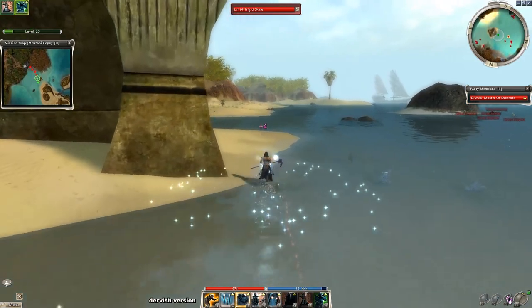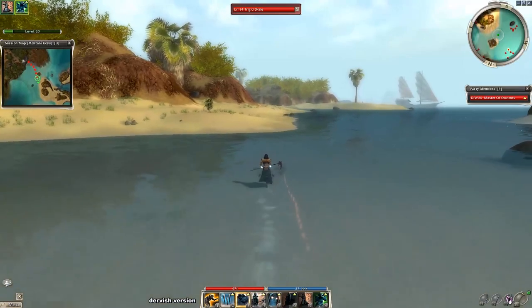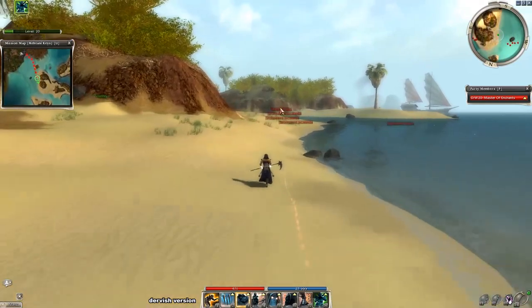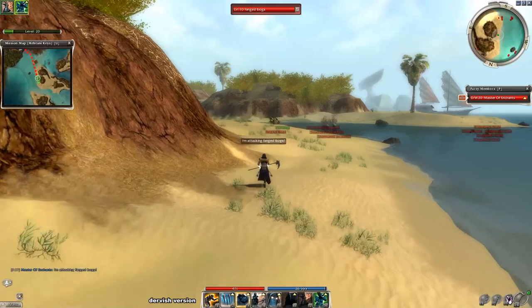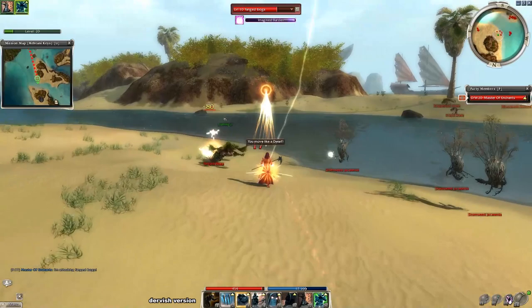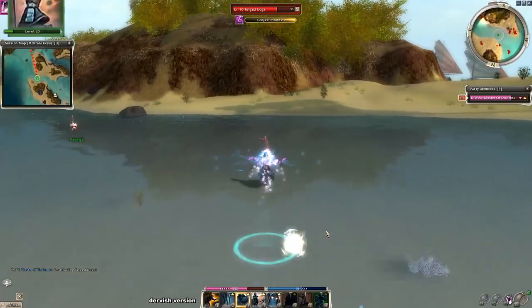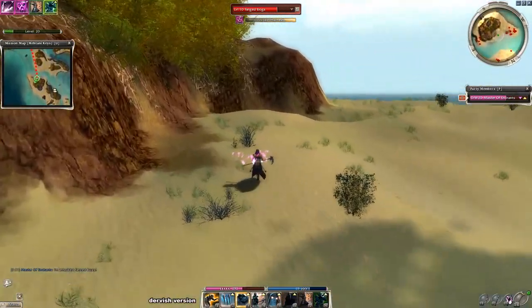You should be avoiding the frigid Skales because they can slow you down with water magic skills. You can use Mystic Regen or Intimidating Aura if your HP gets low. This group is probably the biggest threat during the whole run. If you use You Move Like a Dwarf perfectly, you can interrupt the mesmer and just run past this group without any troubles.